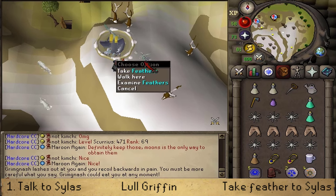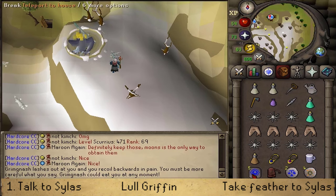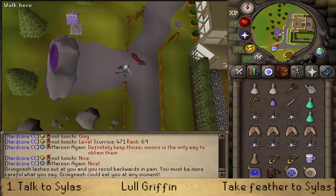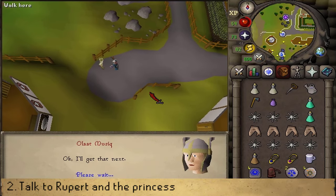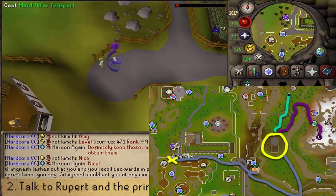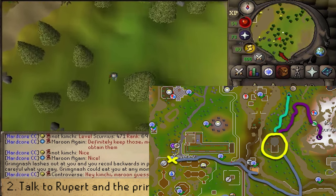Once we have put the griffon to sleep, take the feathers on the floor just next to it. Then return to Silas to deliver item number 1 out of 2 — you can run south or teleport to the Taverly House Portal. After talking to Silas, we will need to go to the Mind Altar. You can use the Mind Altar Teleport on the Arceuus Spellbook, the Mind Altar Tablet from the Grand Exchange, or simply run east from the Ice Mountain area.